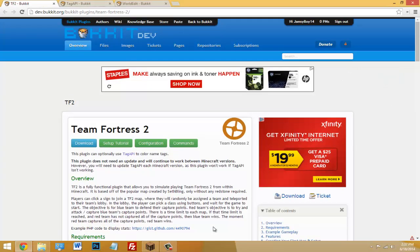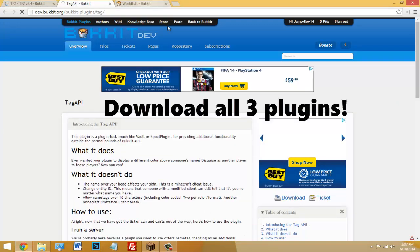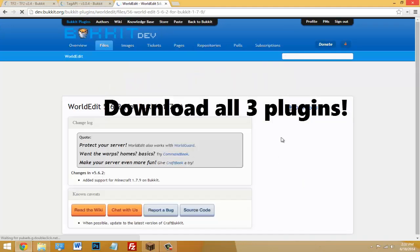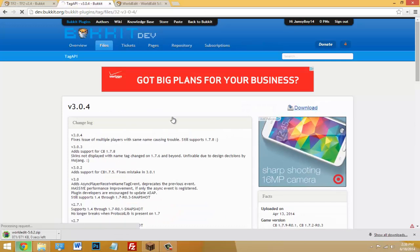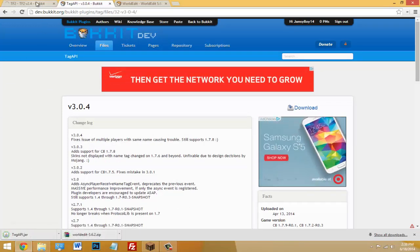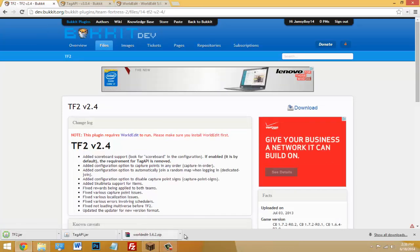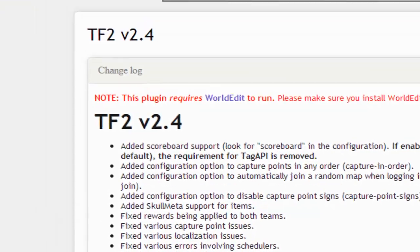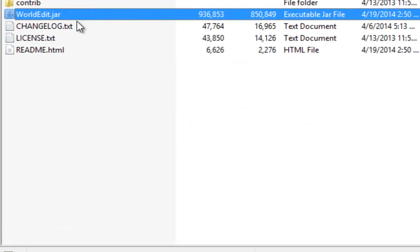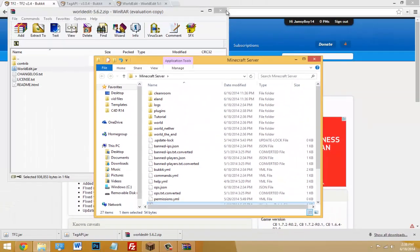So make sure you have those. Once you're ready, go ahead and click download for all of them. You'll go to the next page and just have to click download again. All the links are in the description. You should have three things — WorldEdit comes in a zip file, so if you don't have WinRAR or 7-Zip make sure you download that. All you have to do for WorldEdit is open it up and drag the worldedit.jar into your plugins folder.